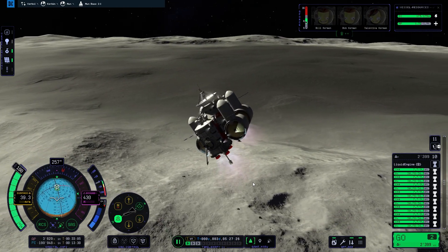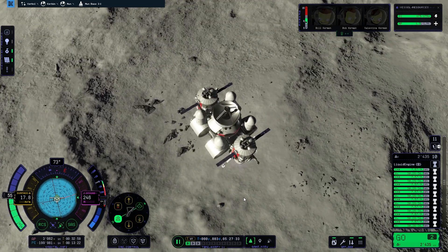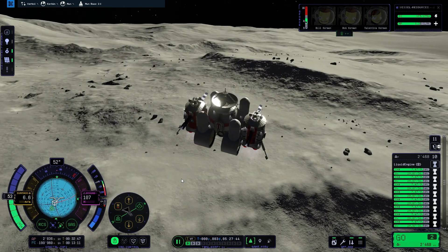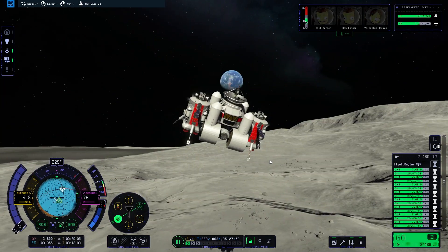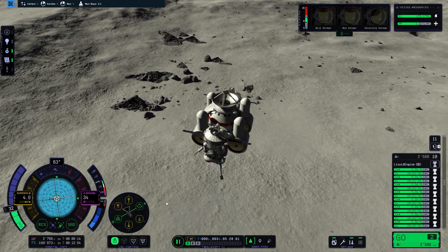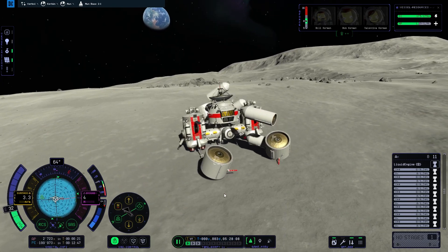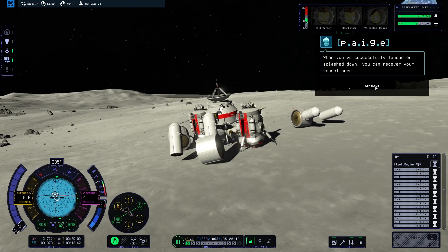We are getting closer to the surface, the tension rises. The tanks are depleting — can we make it? I didn't want to land on a stone because we would probably die, and I watched out for slopes because I didn't want to land on them — that's why I packed 2000 m/s delta-V just to land, which is overkill. Then we can stage away those fuel tanks. I really thought I'd have a bit of extra fuel in the base, but I didn't. Staging away — alarm going off, everything going wrong.